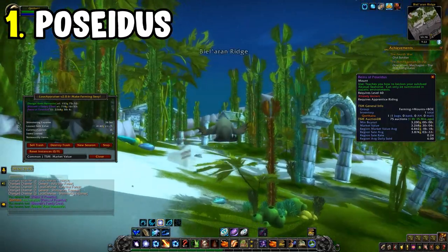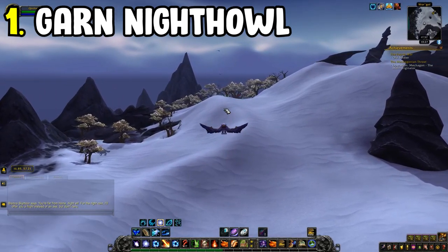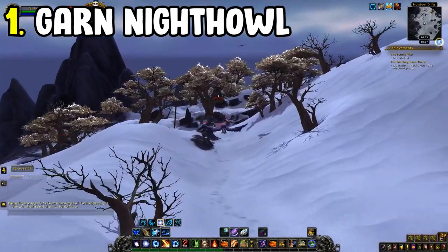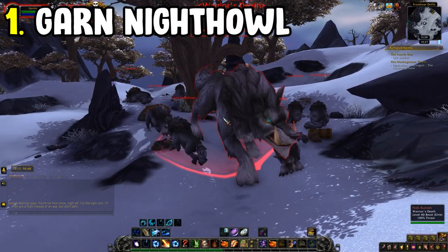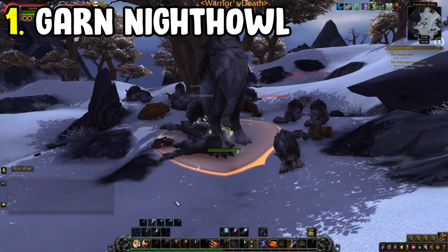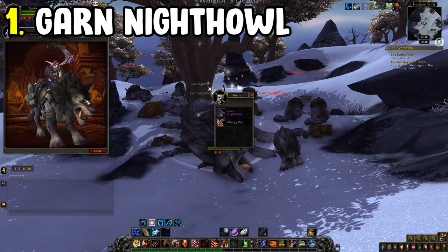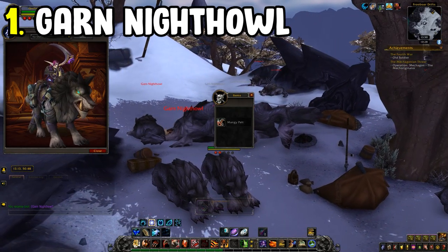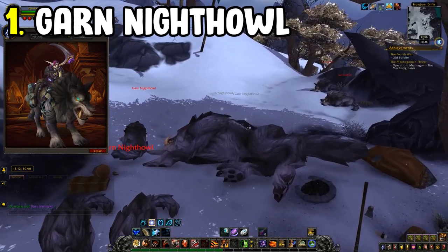Another 100% mount is the Garn Nighthowl from Nok-Karosh, a rare in Frostfire Ridge. It has a 20-minute respawn timer, so if it's down when you arrive just wait 20 minutes and you'll get the mount at 100% drop chance. It's also available on the Auction House — usually around 400 to 500 gold — which is nothing for how cool the mount looks, so I personally just buy it off the AH.